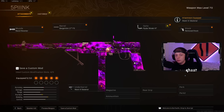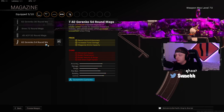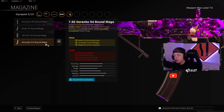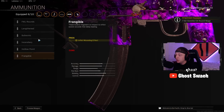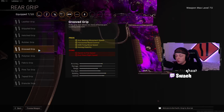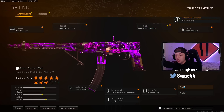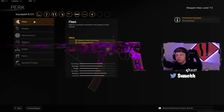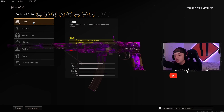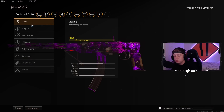This gun is insane when it comes to Movement Speed. For the Magazine, you're going to want the Gorenko 54 for the Recoil Control and Increased Torso Damage. Ammunition is going to be Lengthened for the extra Bullet Velocity. For the Rear Grip, we're going to throw on Grooved for the Horizontal Recoil Control, ADS Firing Speed, and Movement Speed. For Perk 1, make sure you guys throw on Fleet for the Weapon Swap Quickness and even more Movement Speed.